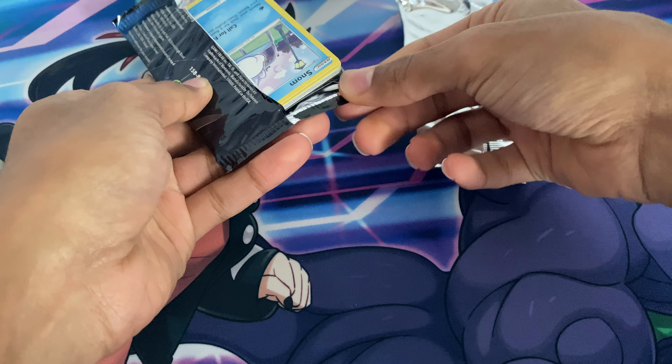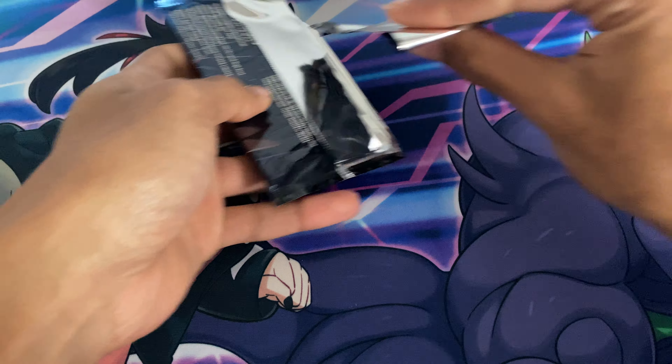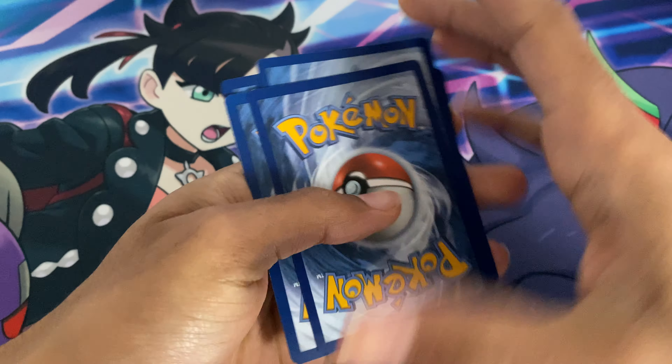Now doing random order, starting with Corviknight. Of course, the shiny Charizard is the most valuable card from Shining Fates — the most valuable secret rare. It's a tough pull. I know some people on YouTube have already pulled it, and I remember pulling this online. Here's the code card for the booster.